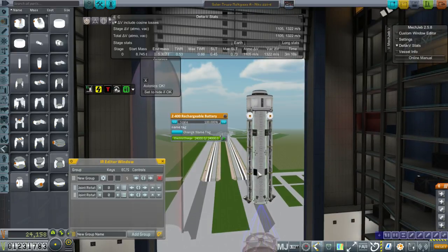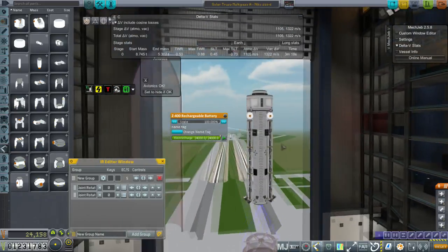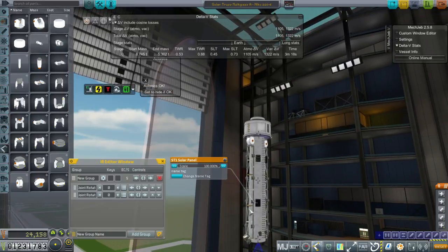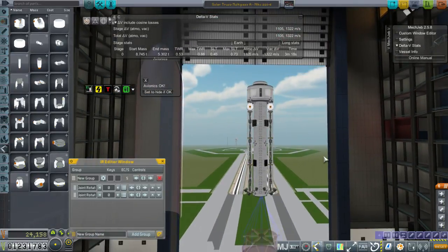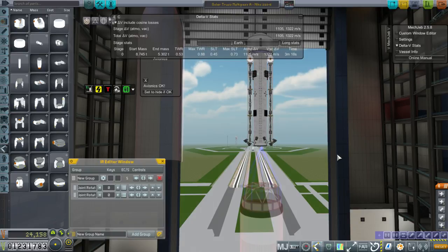We've got plenty of electric charge — four 24,000 electric charge power packs and emergency solar panels so we stay charged even if the main solar panels aren't aligned properly. We are building this and we'll have it ready.